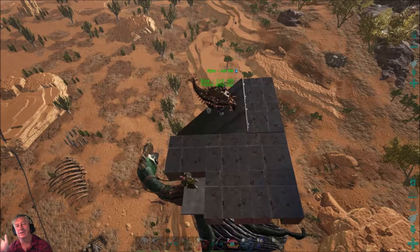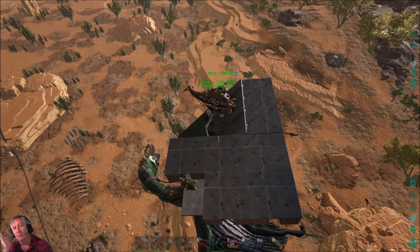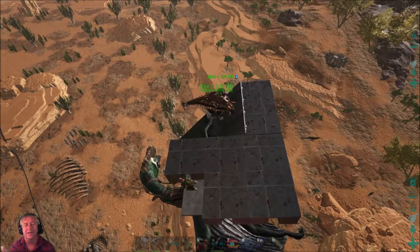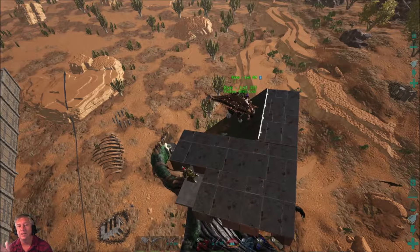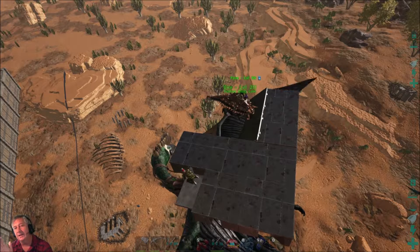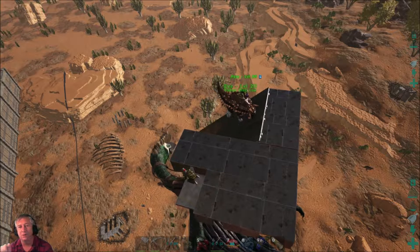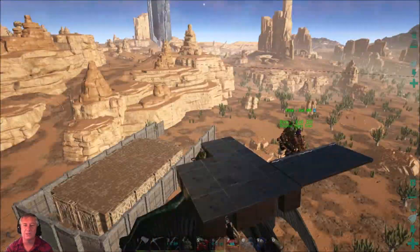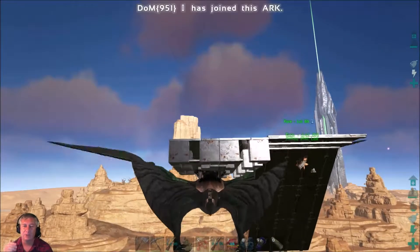Have a look at the design from the top down. Basically I've got five metal foundations there and two ceilings attached at the back going sideways. The reason the ceilings are at the back is when you build the metal ramp down towards the ground — if your ceilings are more to the front of the Quetz's platform, the ramp wouldn't build all the way down to the ground.